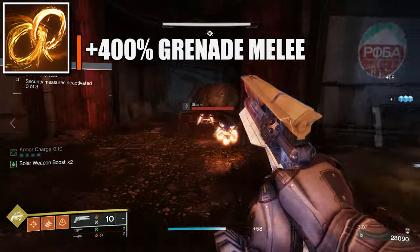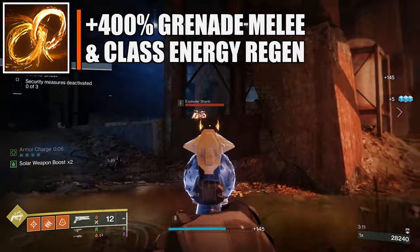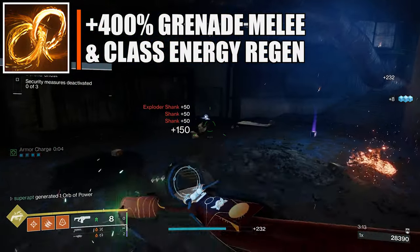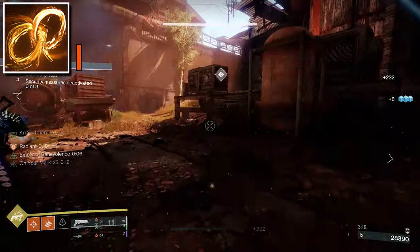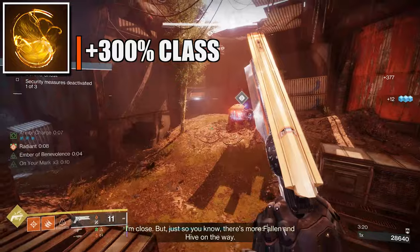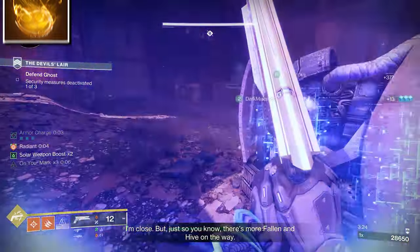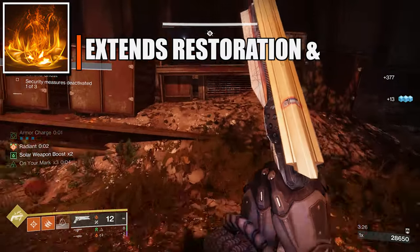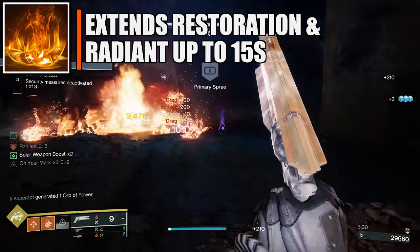For the fragments: the first is Ember of Benevolence — applying Restoration, Cure, or Radiant to allies grants increased grenade, melee, and class ability regeneration for a short time, but you get minus 10 discipline. The second is Ember of Singeing — your class ability recharges faster when you scorch targets. The third is Ember of Empyrean — solar weapon or ability final blows extend the duration of Restoration and Radiant effects applied to you, but you get minus 10 resilience.